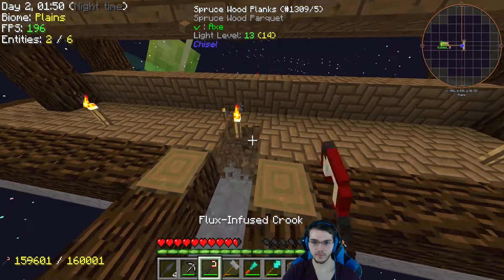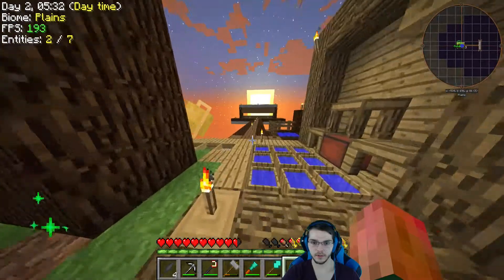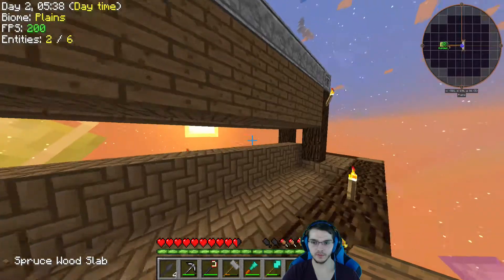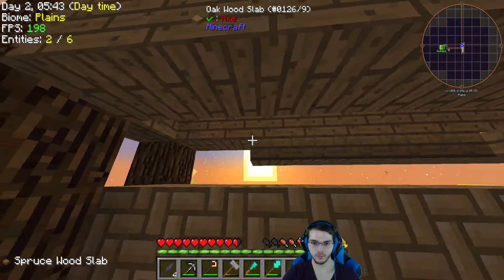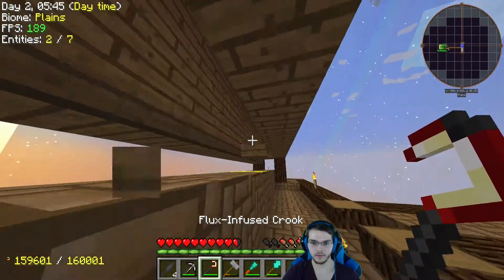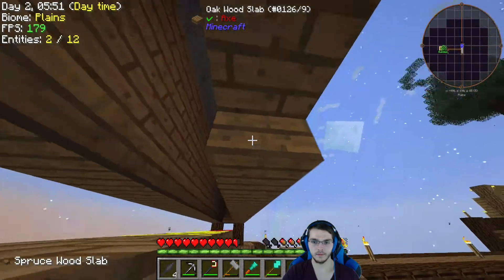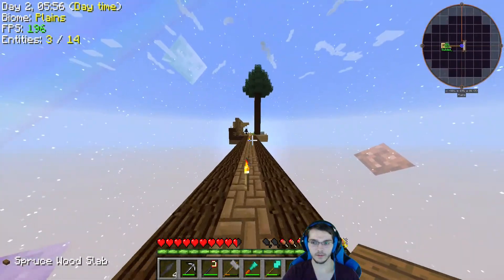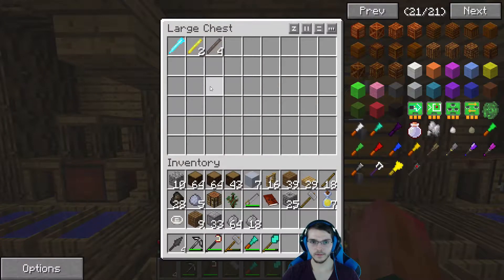Let's see, you can make slabs for that, so we'll do that. Less safe, but whatever. We just about have a functioning mob farm of the simplest variety. What more could you ask for, aside from complete automation? It's dark. Oh boy, we got a creeper. It's definitely what we needed.